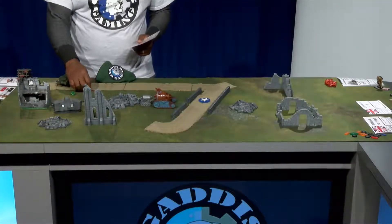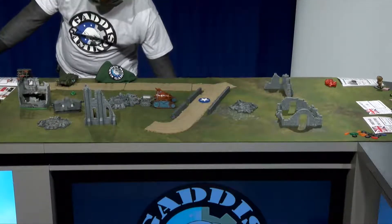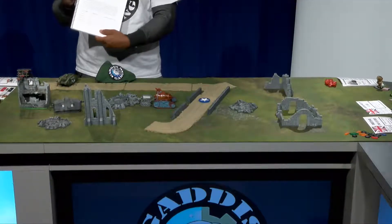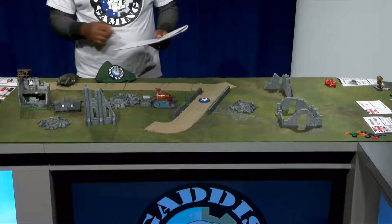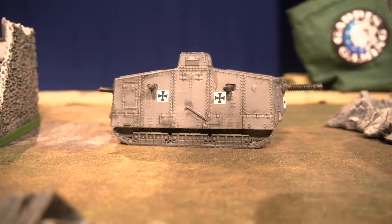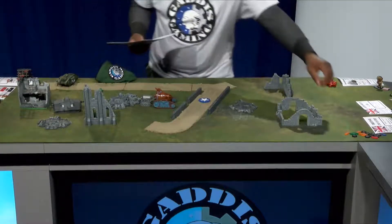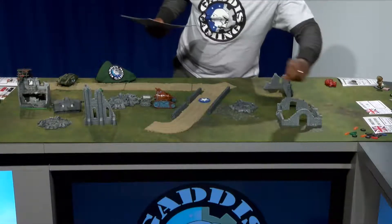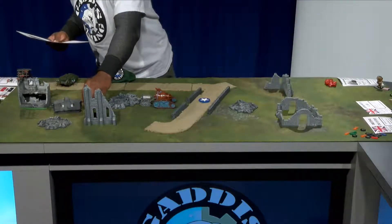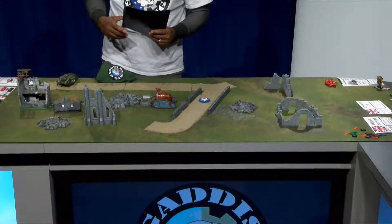But let's say he rolled a two and it hit. I would then roll on the damage chart, page 12 of the Shattered Crown rule book. And I rolled a seven. Because I rolled a seven, he becomes ineffective with one of his weapons — one of his weapons becomes destroyed. So we have tokens to represent guns knocked out. The owning player would then get to choose what weapon has been knocked out.